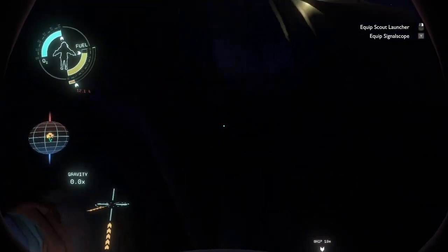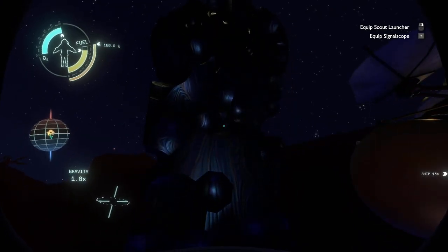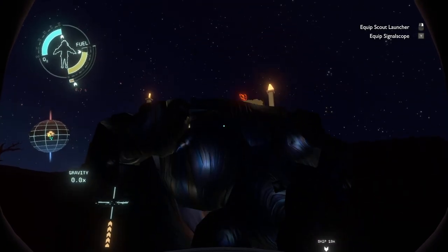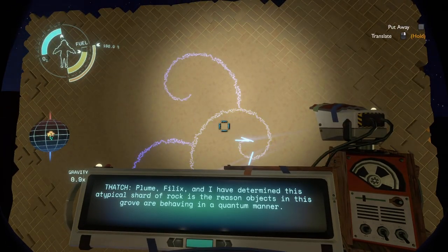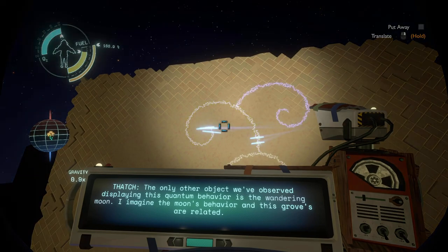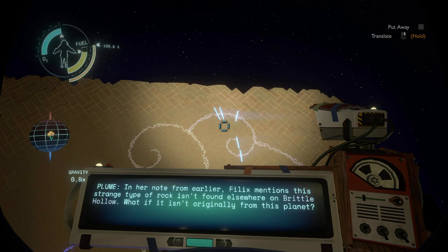This is definitely that Schrödinger's rock. Flume has determined this atypical shard of rock is the reason objects in this grove are behaving in a quantum manner. In a note from earlier, Felix mentions this strange type of rock isn't found elsewhere on Brittle Hollow — what if it isn't originally from this planet?